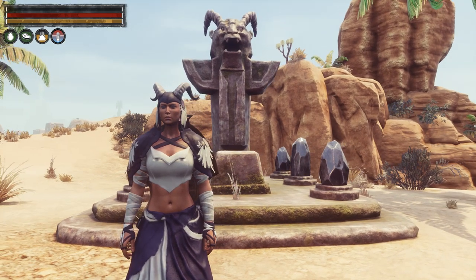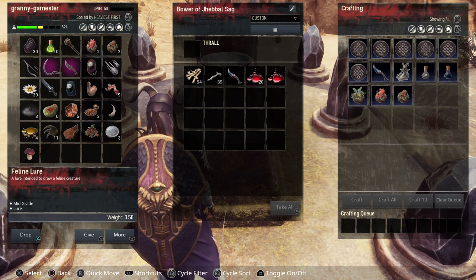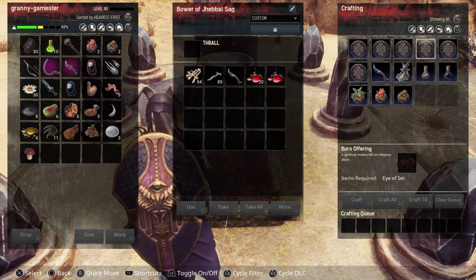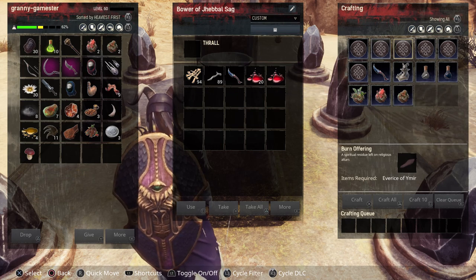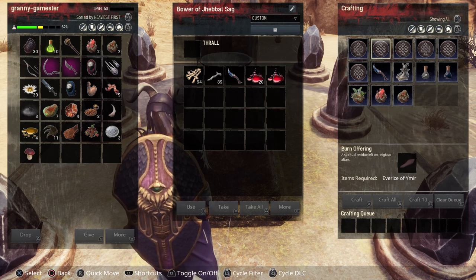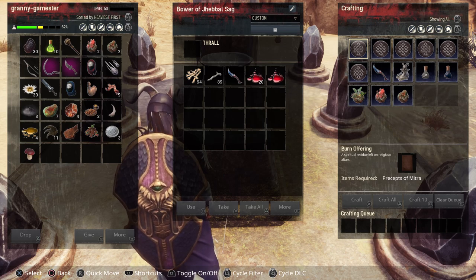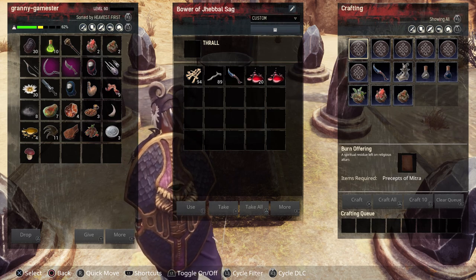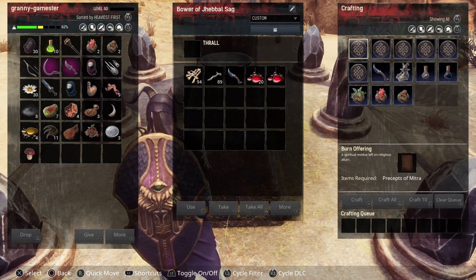Here we are back at base in front of our altar. This is the first altar that you will make. If we open this up, you can see that it has some burn offerings here. I thought that these were only Isle of Sipta, but I was told that Tier 4 priests — if you kill them — have a chance to drop all of these items that you need. So if you kill a Tier 4 or named priest for the Mitra religion, they will drop or have a chance to drop the precepts of Mitra that you need.